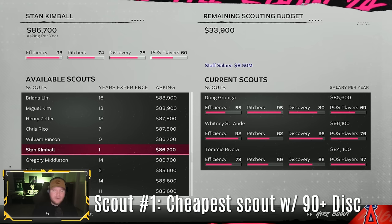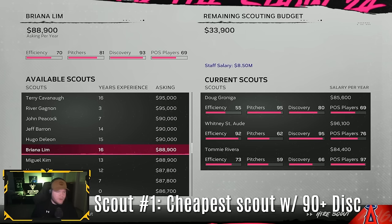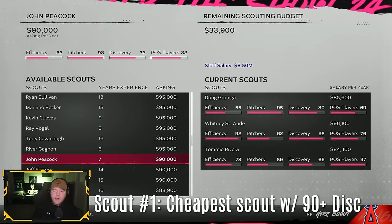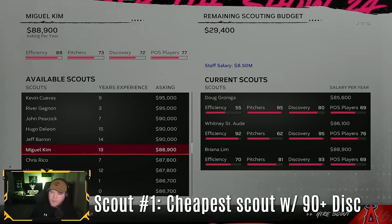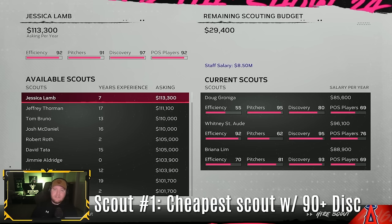There are not a lot of good cheap discovery scouts. We got unlucky this time — to get 90 discovery we have to pay $88,000, almost $89,000. Typically you can find a 90-plus discovery scout closer to the low 80s. There will be times you have to settle for 85-plus, but we're going to use this 93 discovery scout. I'll put him in the third spot — you can put him wherever you want.